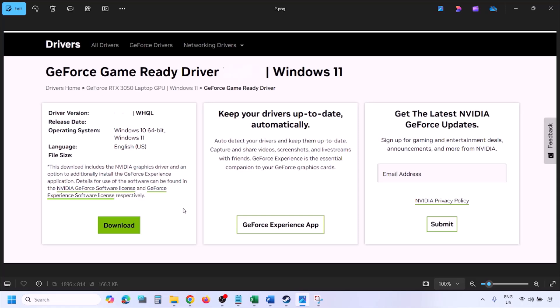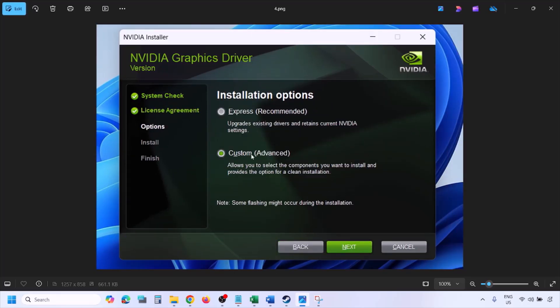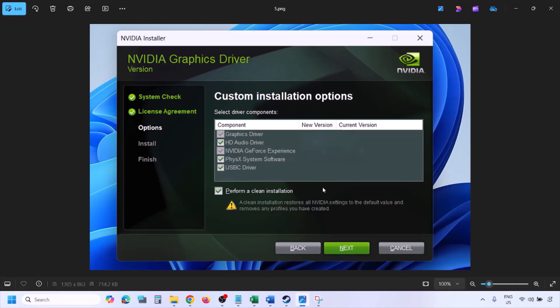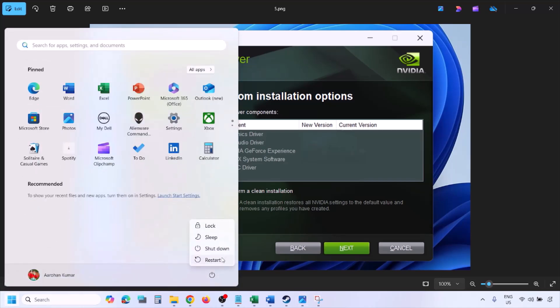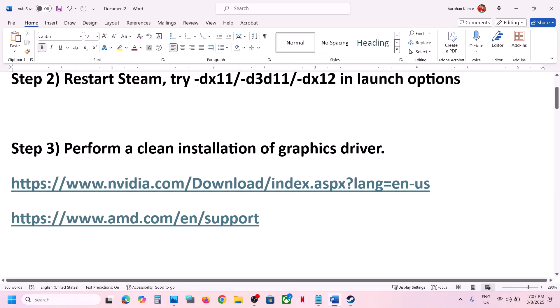Once the download is complete, run the exe file. Click on Agree and Continue, then select the Custom option — by default Express is selected, so select Custom and click Next. Put a check on the box which says Perform a Clean Installation, then click Next and let the installation complete. Once done, restart your computer and launch the game.